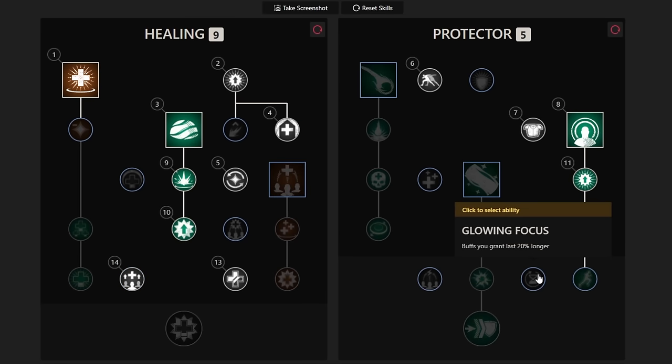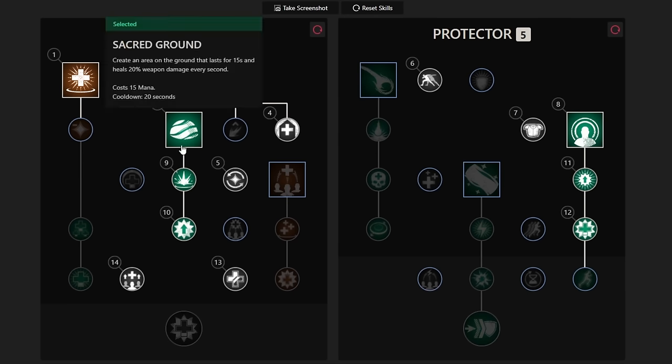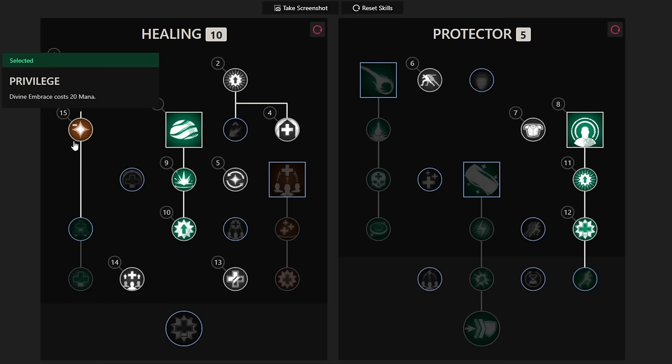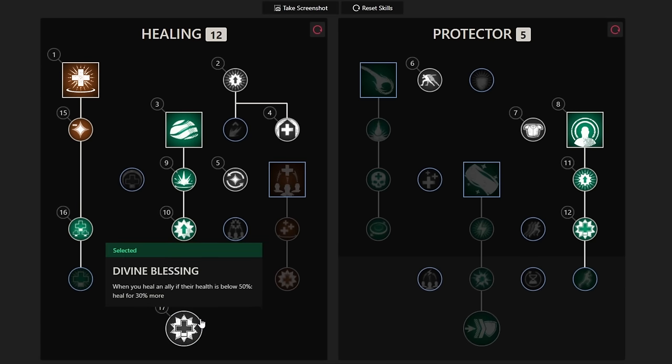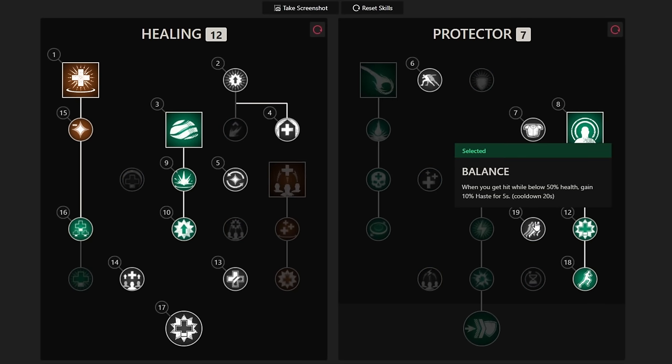The rest of your points are up to your preferred playstyle. If you keep Orb of Protection and want to maintain buffs more efficiently, pick up Glowing Focus and Protector Strength, which both increase your buffs. If you're looking for overall good healing output, I would pick up Privilege, Shared Struggle, and Divine Blessing. Speed of Light and Balance are the final two passives for higher mobility.